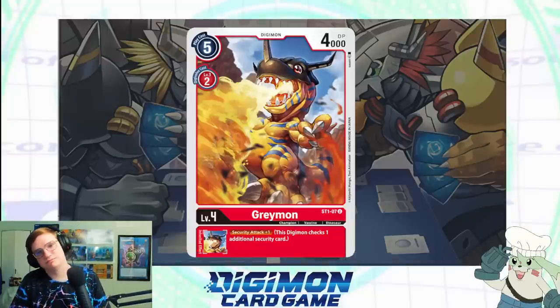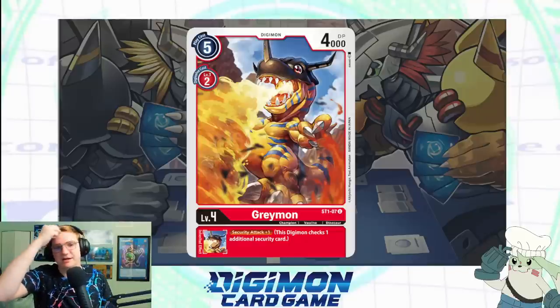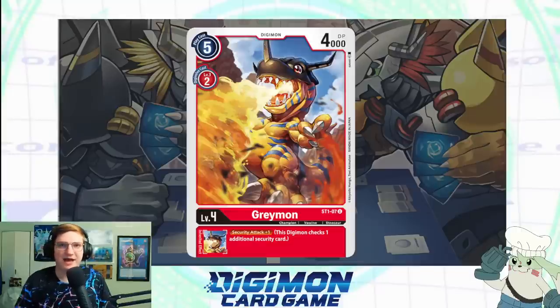All right, so now we go to Greymon. This one you recognize? This is like their Charizard — one of the iconic ones. I was going to say if this card isn't good it's a huge mistake on the part of the Digimon devs. This is just a Champion with no main effect — 4,000 DP — but it has an inheritable: Security Attack +1, letting you do one extra damage when you swing into security. It looks pretty simple. Does that make it bad, or would that make it good? It's so hard evaluating mid-level Digimon. I'm going to say this card's good — it seems decent.